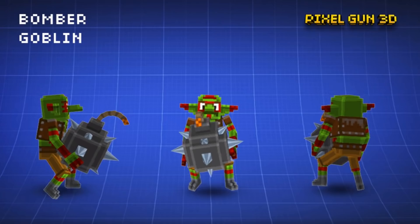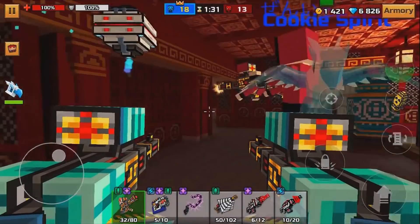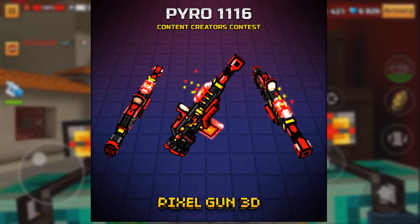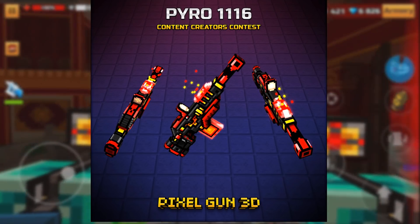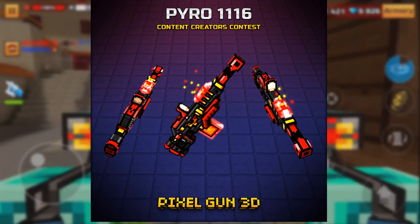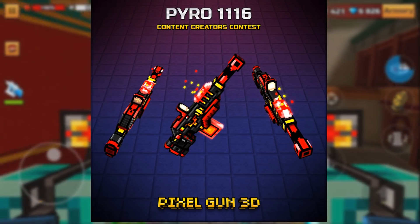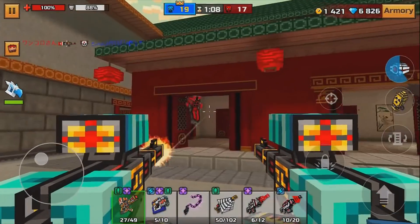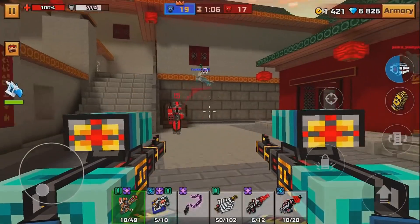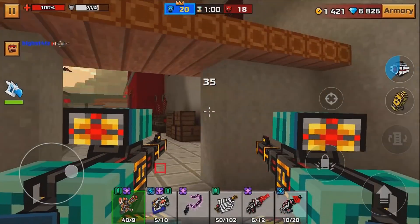There's also another weapon — I think it might be called the Pyro 116 or something similar. There was another tweet saying here's another gun made by Carlos, who was also one of the contest winners. This looks very good; it looks like it's definitely going to be a sniper and will leave a burning effect without a doubt. It looks amazing, and I love the way it's made.